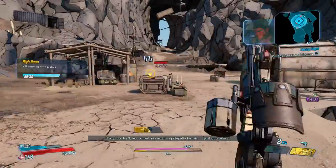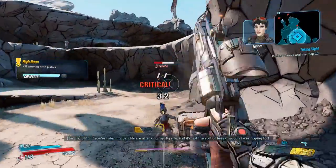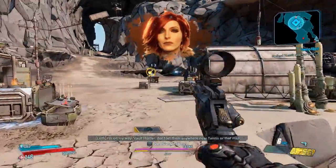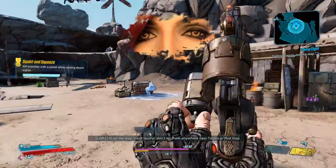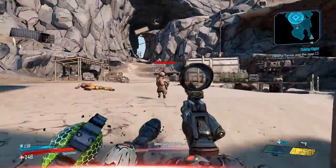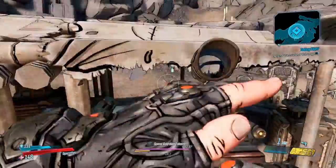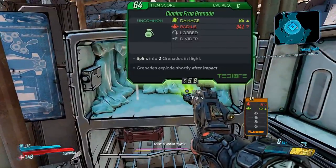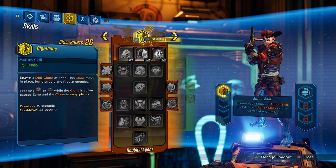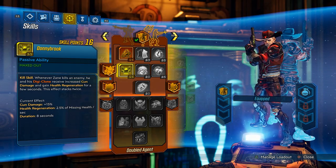Now let's get into the Double Agent tree. If you want to use this one while leveling, it's super fun — this is kind of the soldier-type class for Zane. You get damage, you get some healing, and the clone is really fun to play with. In my opinion, it's Zane's best designed action skill. For the first five levels, just go Synchronicity — it's a bunch of free damage. For the next five levels, pick up Donnybrook. If you could get Donnybrook first I would suggest it — this is the best early game skill, in my opinion. It's damage and health regen, and both of those things are going to help you out in the early game.